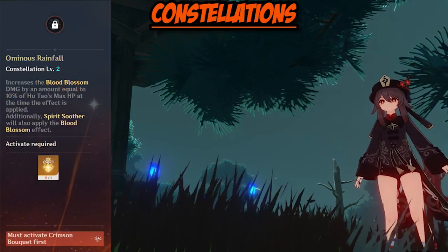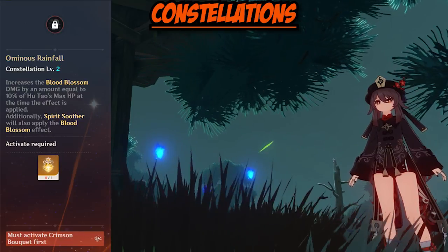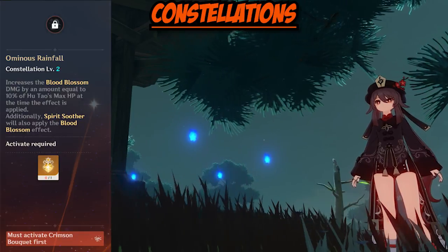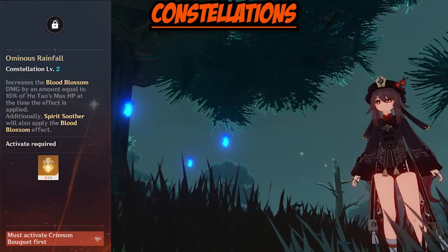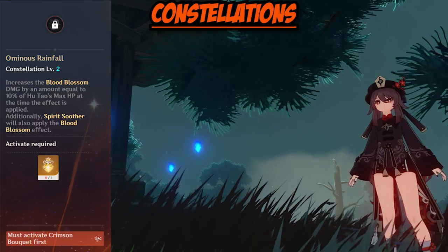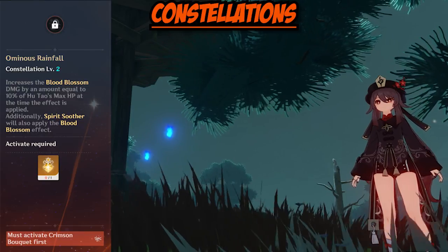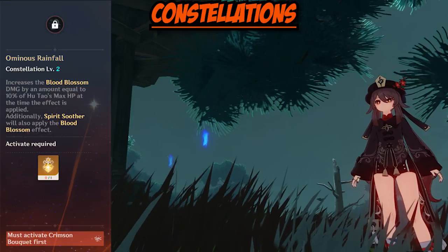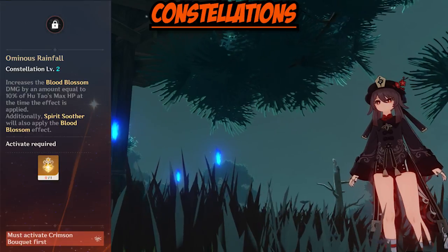Moving on to Constellation 2, Ominous Rainfall. It increases the Blood Blossom damage by an amount equal to 10% of Hu Tao's max HP at the time the effect is applied. This also allows Hu Tao's burst, Spirit Soother, to apply Blood Blossom as well. The added damage from Blood Blossom is great for team synergy. Since Blood Blossom damage is considered elemental skill damage, it can proc elemental reactions, making those reactions a lot stronger as well.